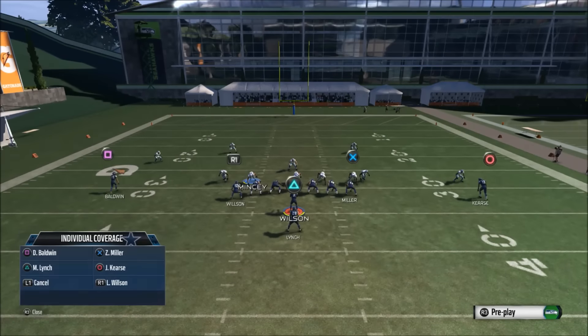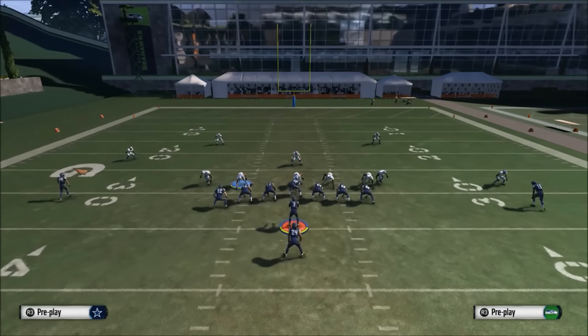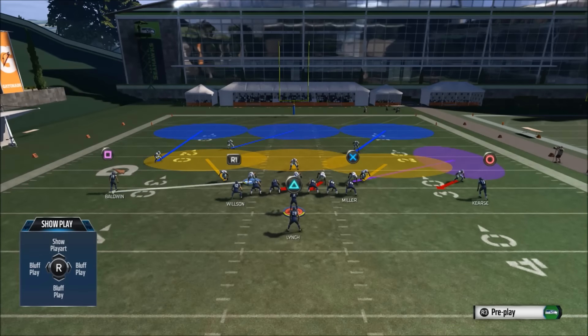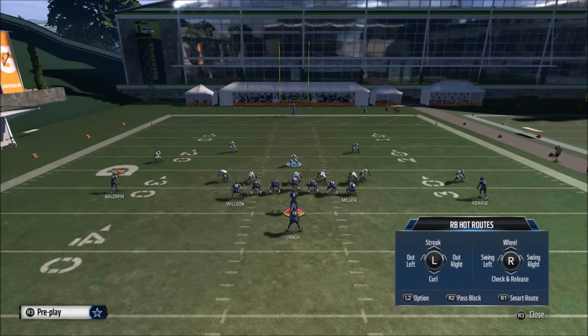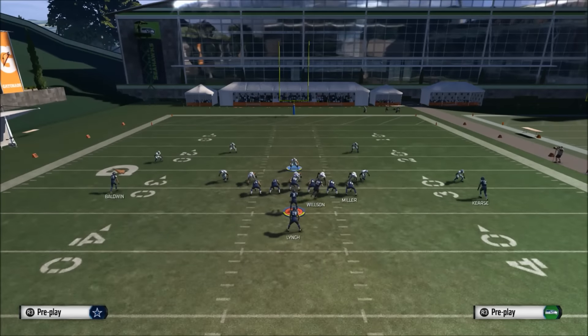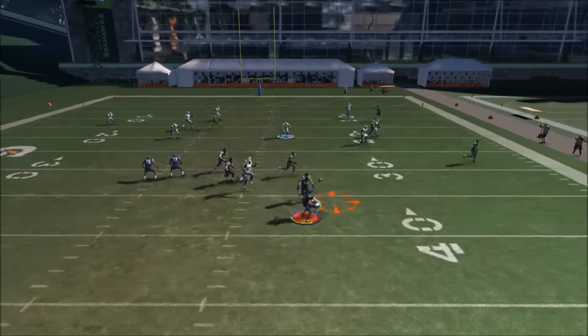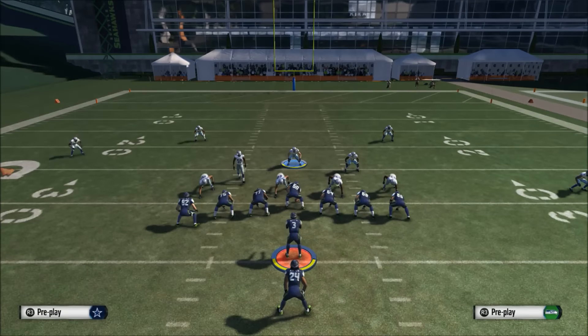Man your left end up with your left outside receiver, and always play the pass — that's L2 and up on the right stick. We'll also put the halfback on an out route. This is how it's set up.